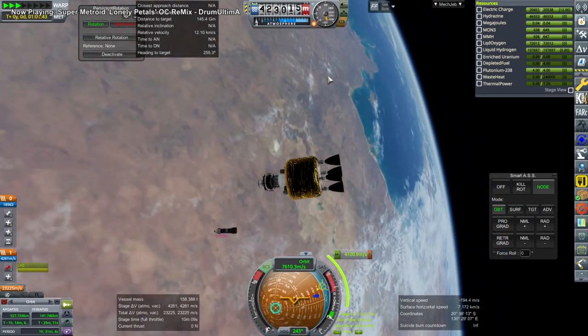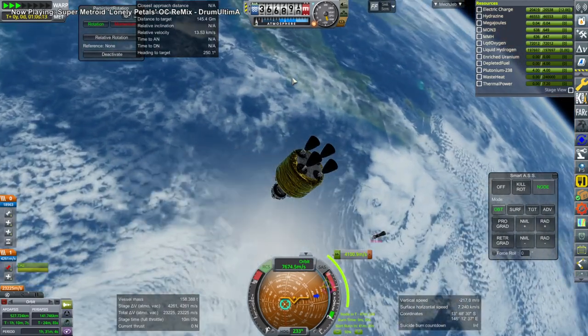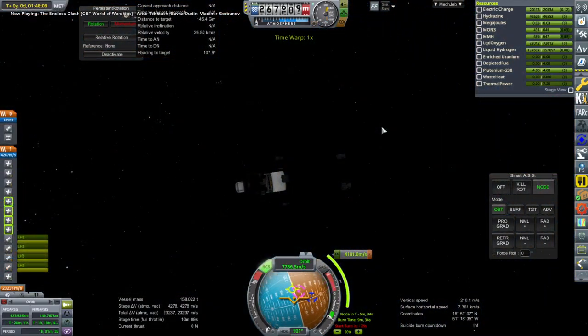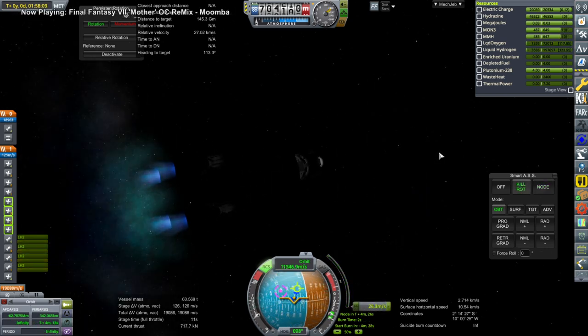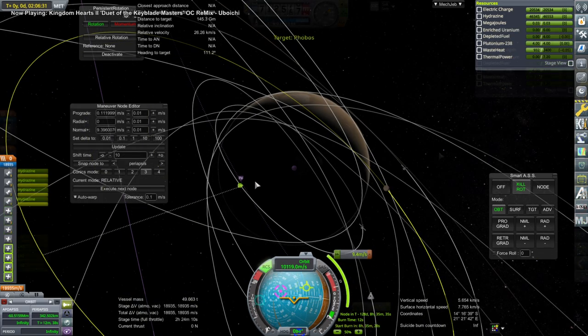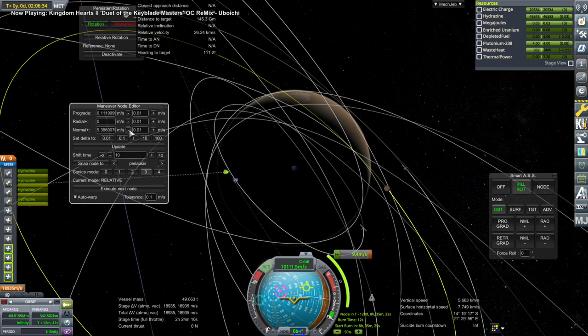We continue on with the maneuver to transfer over. I put a claw on the tug instead of the top docking ports — we've got a docking port at one end and a claw on the other end. This will still capture using the inflatable heat shield. That is the completion of the Mars burn, and we have our Mars trajectory with a very small correction needed mid-course.